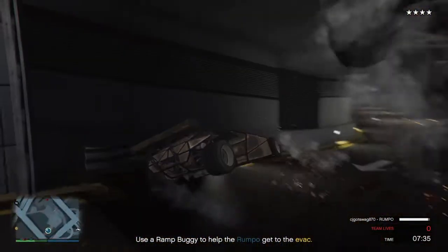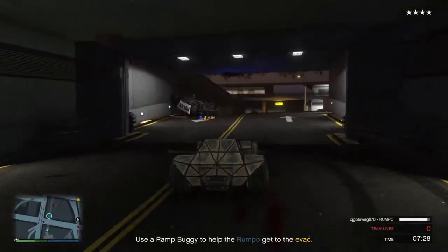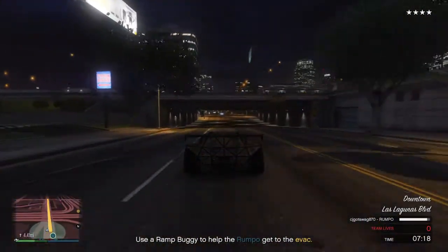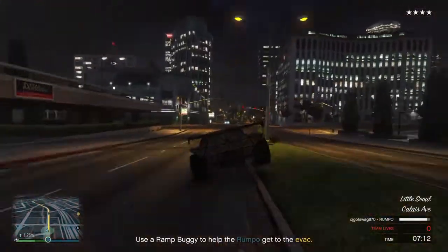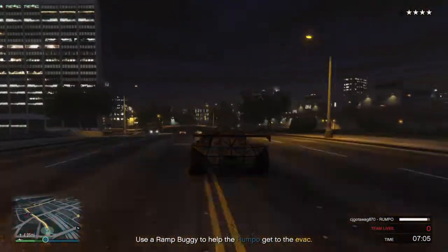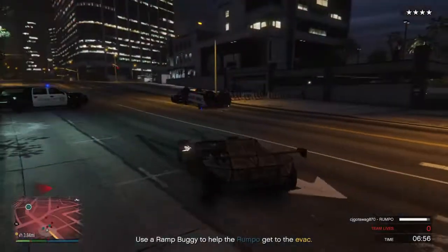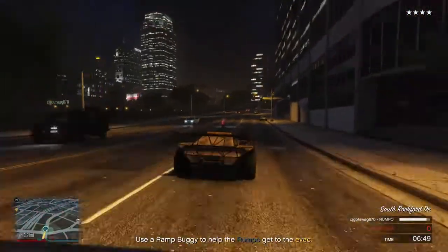CJ is having some difficulty getting out so I'm helping him out. Normally you're the one who actually leads him, but if the Ramp Buggy goes first you can just take out the police and catch up easily. Don't worry if a truck or car is coming your way — as you can see, all the cars just go flying. No matter how much police is in front of you, your vehicle won't get damaged from ramping.